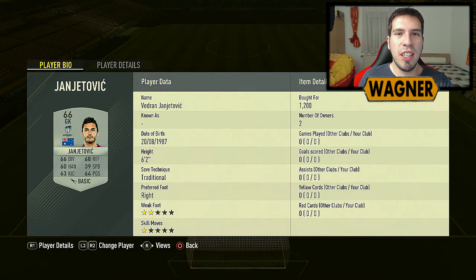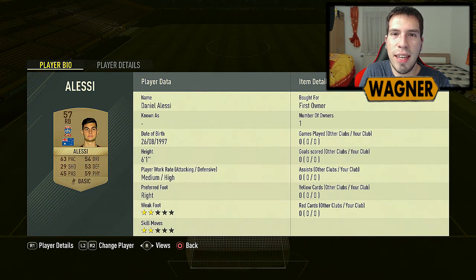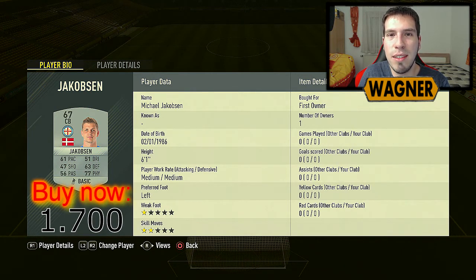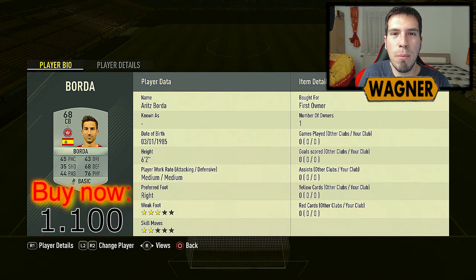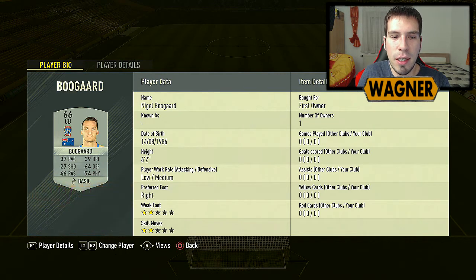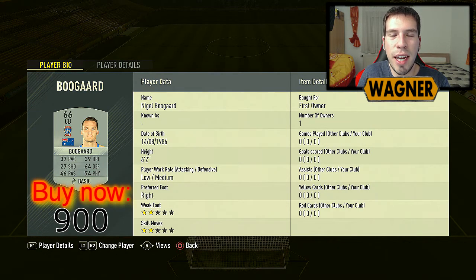In goal we have Jan Jertowicz, which I bought for 1.2k. The next player is Alessi — I'm the first owner, but the cheapest buy now price for Alessi is 1.1k. Then we have Jakobsen, also first owner, 1.7k. Moving forward with Borda at 1.1k. Also Malik at 1.4k. Then we have Bugart — however you call his name — at 900 coins.